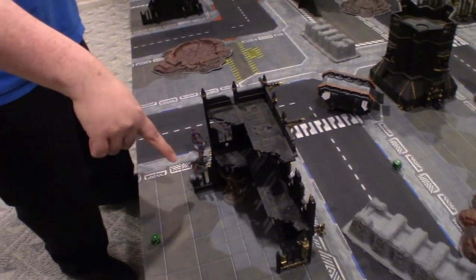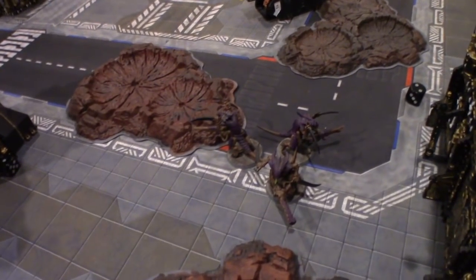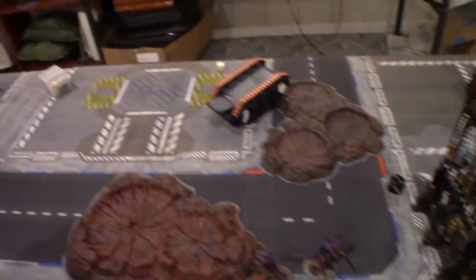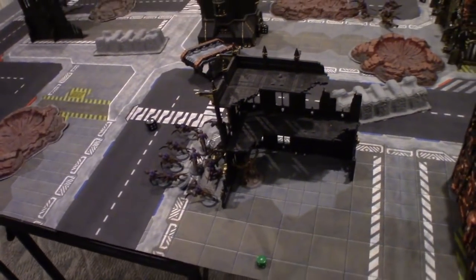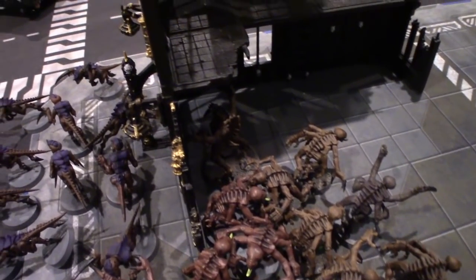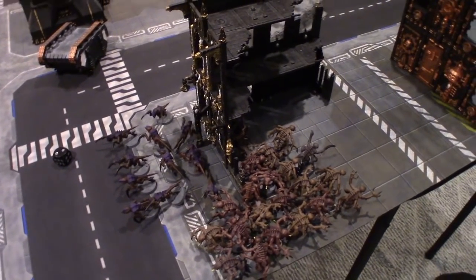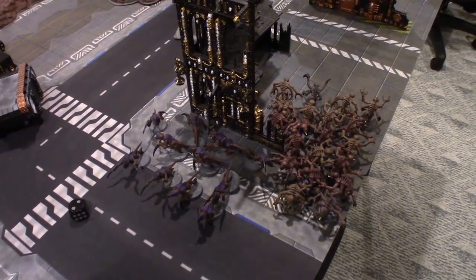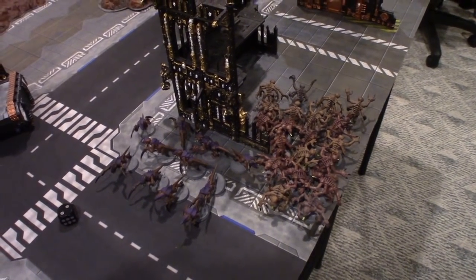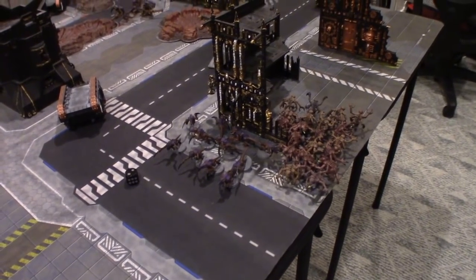Advanced up the Hormagaunts, advanced up the Broodlord. Oh, I missed a Hormagaunt — get back in formation. Advanced the Warriors. These four dice set up across my starting line represent the infestation nodes for the Genestealers, which I'm going to use to have them emerge right here, within six inches of the infestation node. I only put them in there in case Mike took first turn and moved up to shoot at them. I didn't want to lose any in that phase.